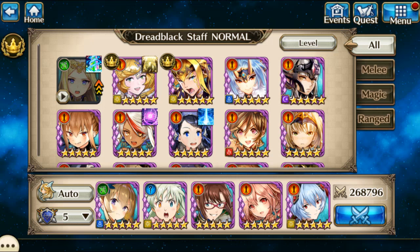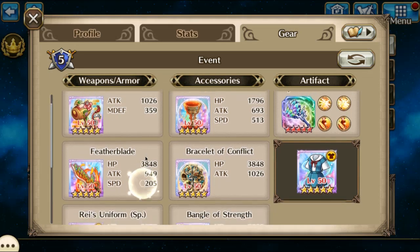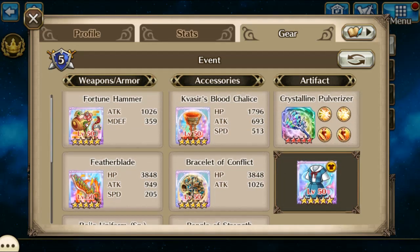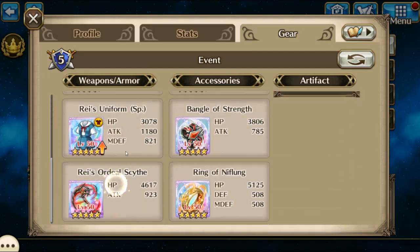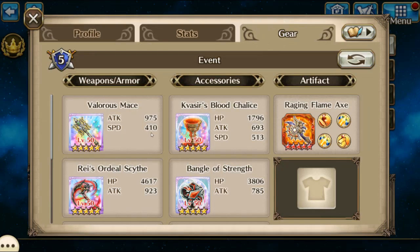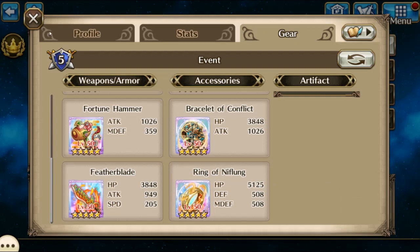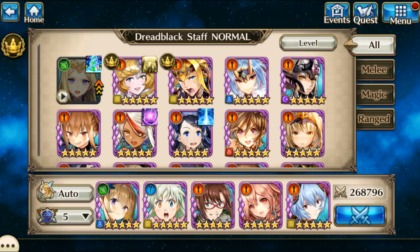Hello, Azumi here with the Dread Black Staff Raid. My team is going to be Rey up front with the Fortune Hammer for Resustication and the Feather Blade for healing, and then just light damage. Finally have a use for Twinspear in this battle, and it's more of the same thing, just staggered the Fortune Hammers for more Resustication time.